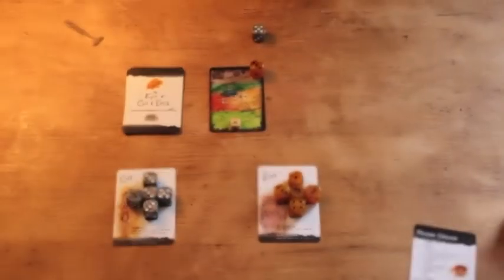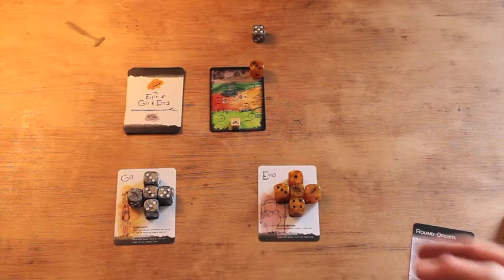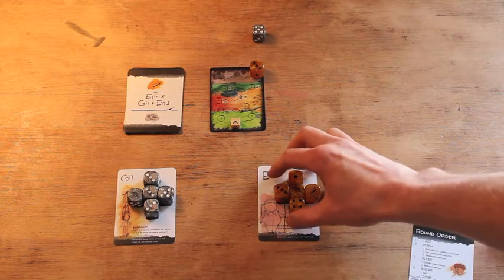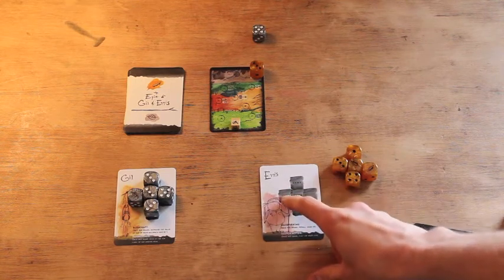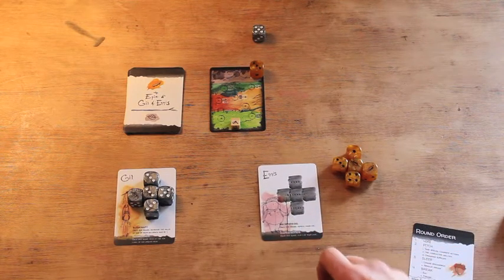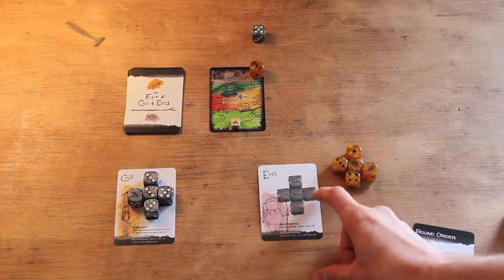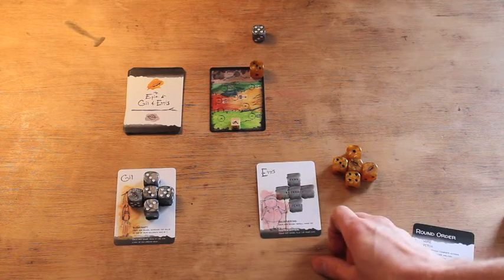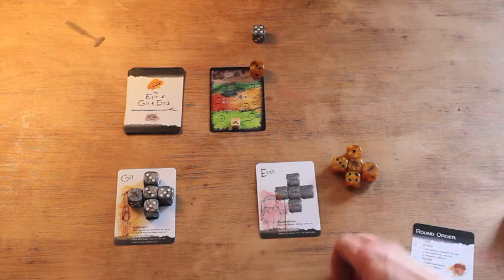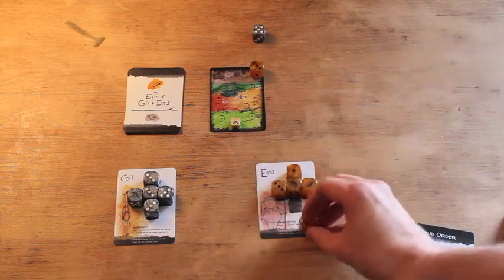Each character is assigned five inventory supplies, done by rolling the dice and putting them in your slots. Character cards have five slots: your hand slot, three backpack slots, and a pocket slot. Each slot is considered adjacent to every slot at the next level. So your hand slot would be adjacent to all three backpack slots, and your pocket slot likewise would be adjacent to all three backpack slots. That will come into play when we're organizing our supplies.